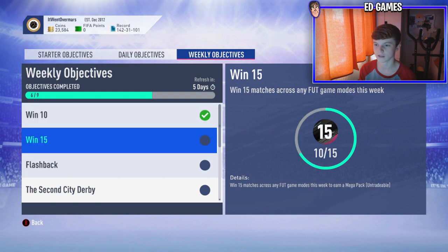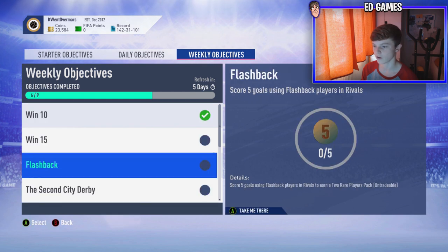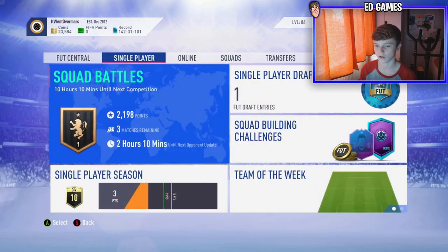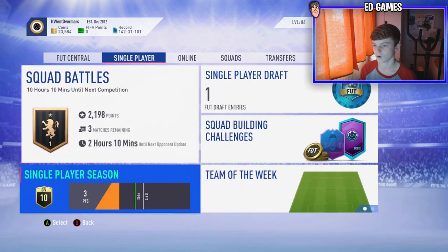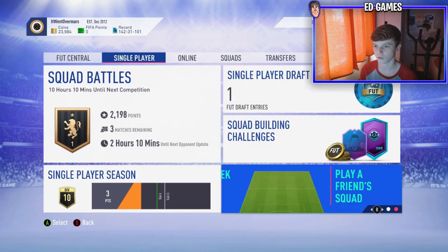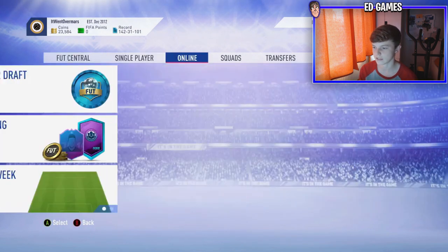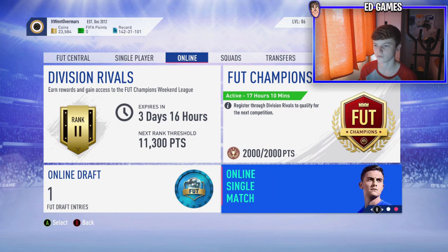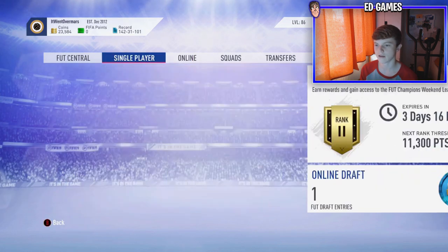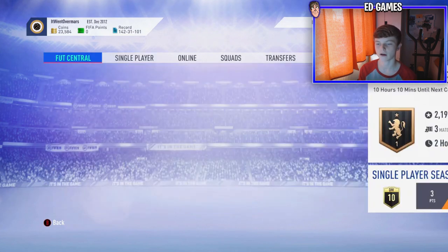So literally just win 10 matches. You've still got five days left, so I'm uploading this tonight and there are still five days to get the draft token on as many accounts as you want. If we go over to online I've got a draft token there, and even in single player I've got one. You can do this in squad battles, single player seasons, Team of the Week, player friends squad, friendly seasons, online single match, the draft, Champions, or Division Rivals.